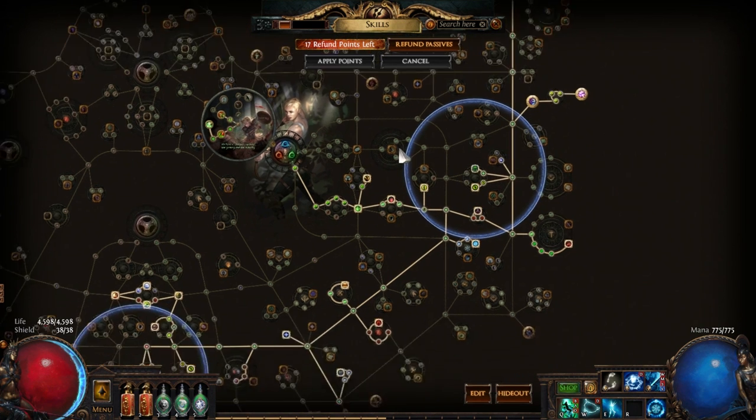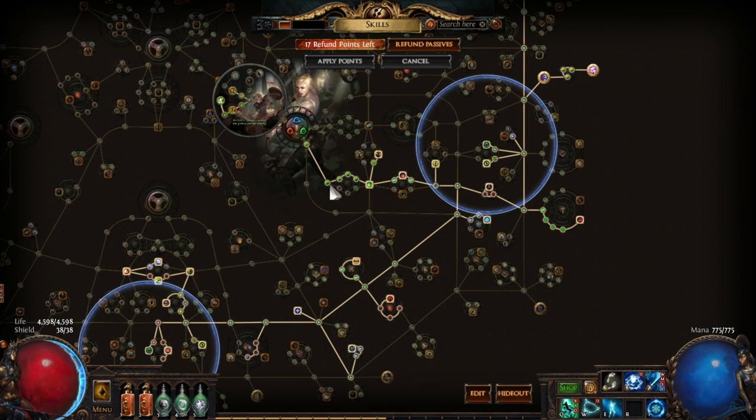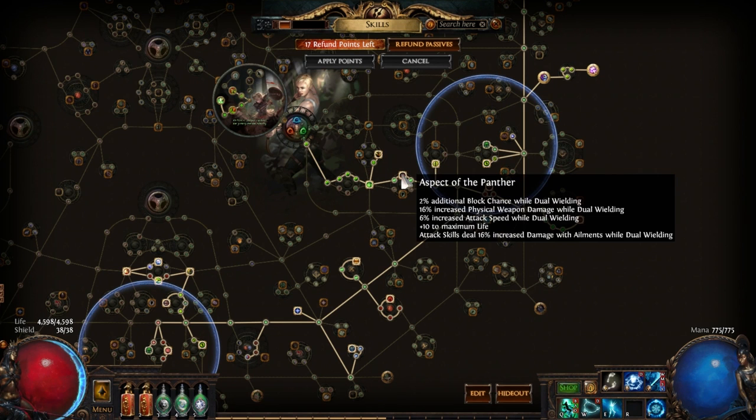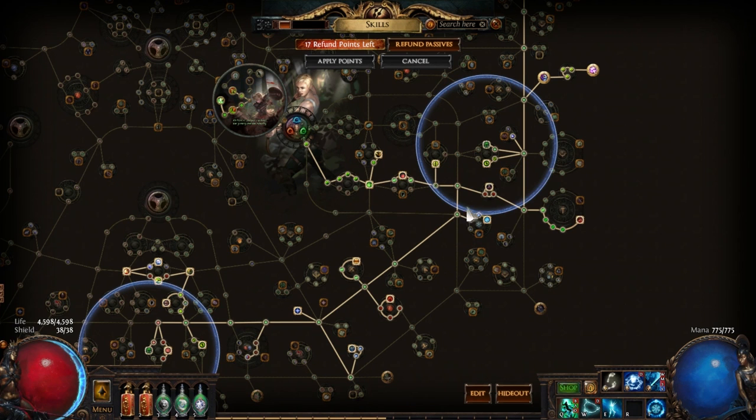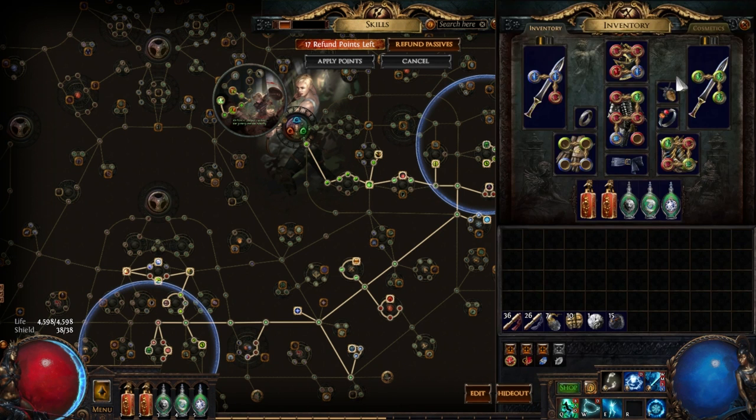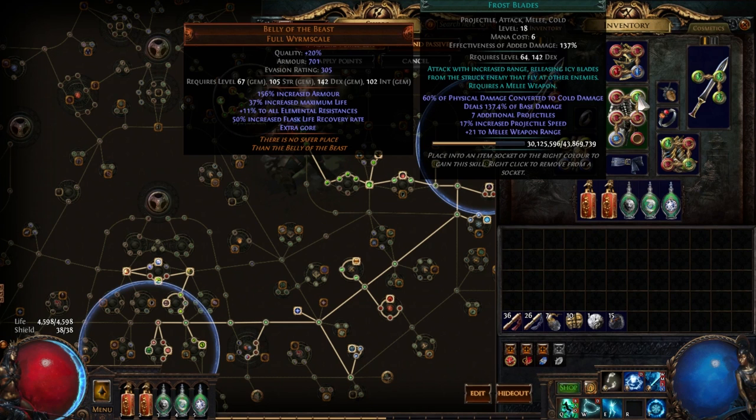We went Ranger because I wanted to get some frenzy charges. Here's in general how the tree went: I went down into Evasion and Life, into Heart of Oak for Stun Avoidance and Life Regen, into Aspect of the Panther — the block chance is negated because we end up going Acrobatics, but it's still a good phys cluster. We needed to go east in the tree anyway. Weapon Artist, for the same reason. Winter Spirit gives 20% of physical converted to cold damage, and Frostblades itself is a base 60% of phys damage converted to cold.